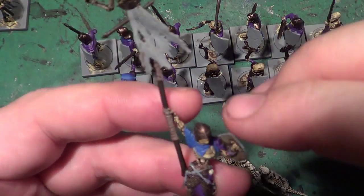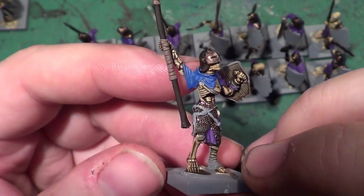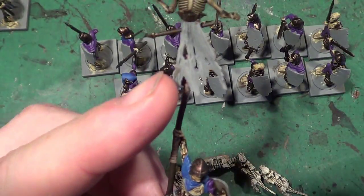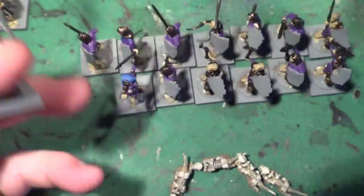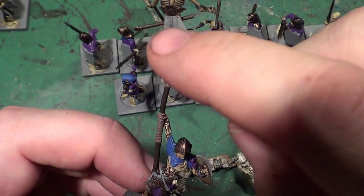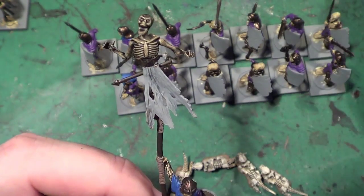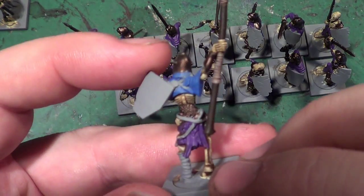Before we carry on with the revenant, here's the banner standard bearer — that's what I've chosen for him. Unlike the first one, I thought that part was a cape, which I put on the back of the squad leader. I found out it was actually meant as a banner, so I decided to use it as the banner. I've used one of the skeleton bodies which would normally go on a base, so it's coming out on top to make it look a little bit different.